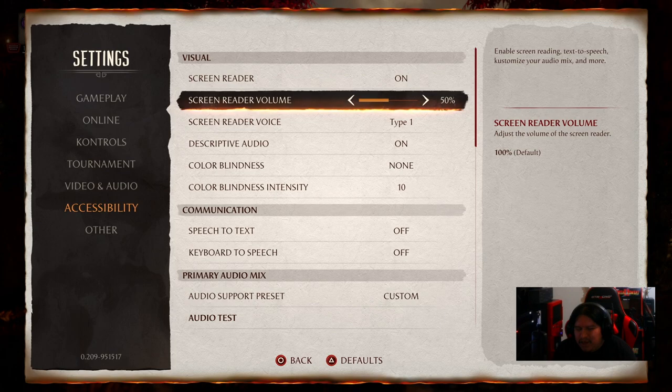What happened was NetherRealm Studios worked with Xbox, PlayStation, and now the PC team to implement their respective screen readers. Now you can actually toggle the volume like before they switched to the PlayStation 5 system screen reader. You can go 50, 60, 70, 80, 85, 90, 95, 100 — it gets really loud at 100, to the point where it sounds a little distorted. I keep mine at 50; that's an ideal volume for me.